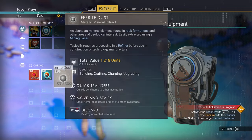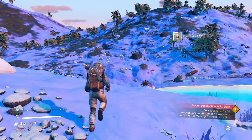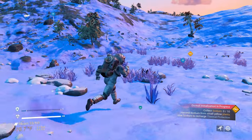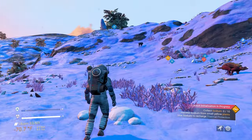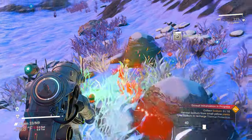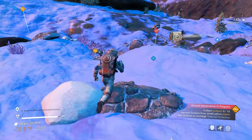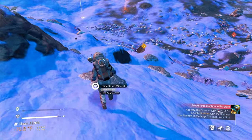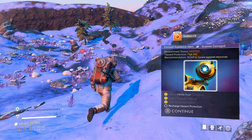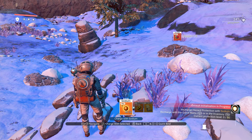We're getting a whole bunch of ferrite dust — 87, so that's good, we only needed 75. Our scanner is done. Now we need to get some carbon to make a visor for our suit. Once we have our visor, we'll be able to see where our ship is. Also grab dihydrogen because that'll help with our broken ship. We're not doing a no-starter-ship challenge or anything like that — just a normal run-through to see the differences since our last full playthrough and what's changed in survival versus normal mode.